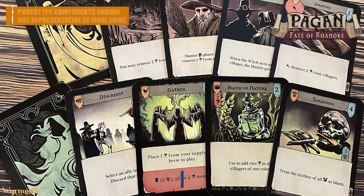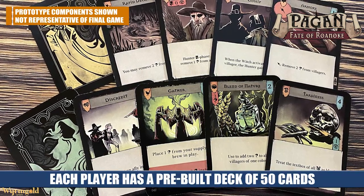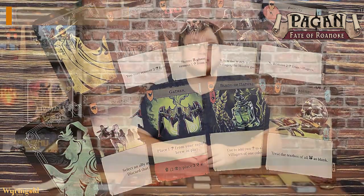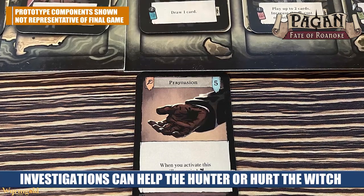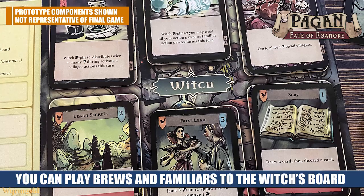There are four different types of cards and they are a little different from the hunter to the witch. Both have event cards that can be played to interfere with the board or do some kind of one-time effect. The hunter also has investigation cards, locations, and allies. The witch has event cards called charms, enchantments that can globally affect the village, brews that they can try to complete, and familiars that they can summon to power up their familiar token.